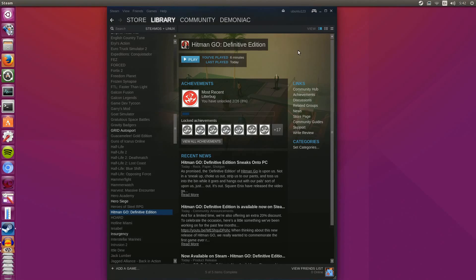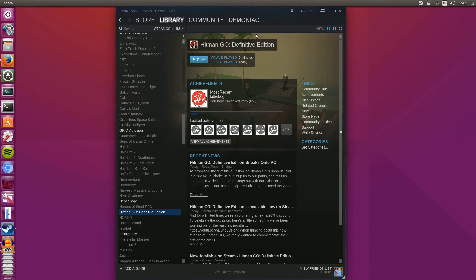Hey guys, Penguin Recordings here, and in this video we're going to be taking a look at the first Linux and SteamOS offering from Square Enix, and that is Hitman Go Definitive Edition.